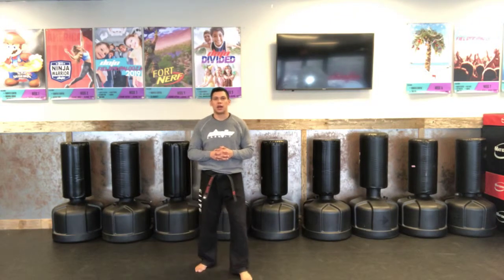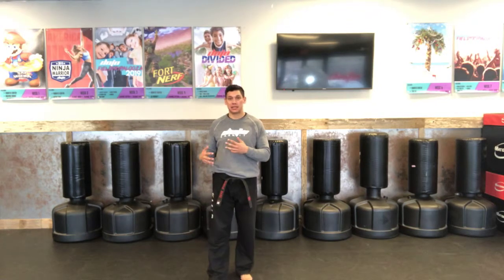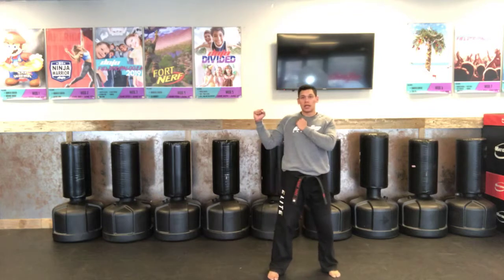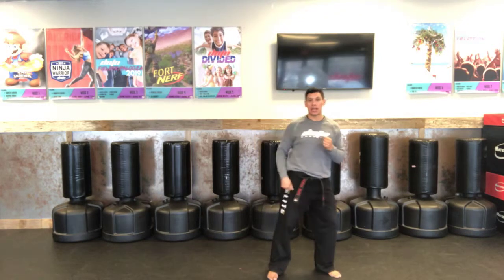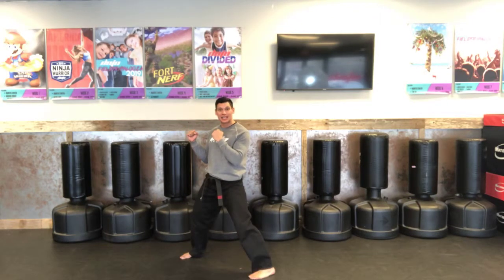Intermediate. Your combination strike is going to be two pulling sidekicks followed by a blitz. So what that's going to look like is I'm going to go into my side stance, I will chamber my leg, and do two pulling sidekicks, landing in the forward fighting stance.